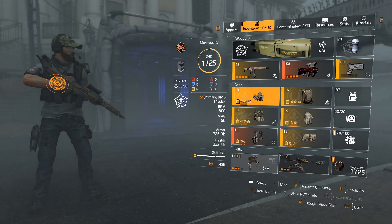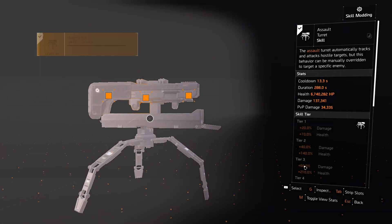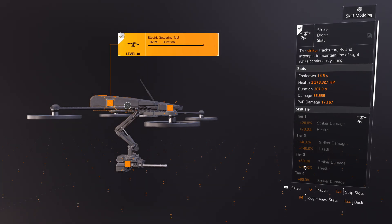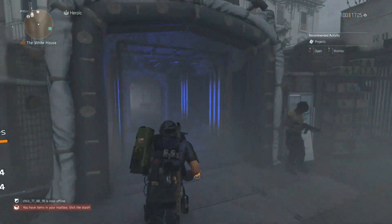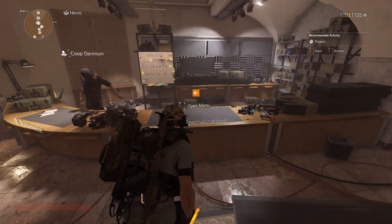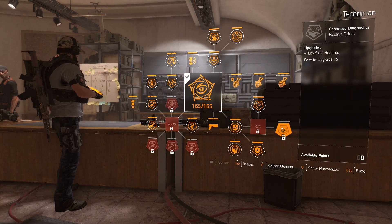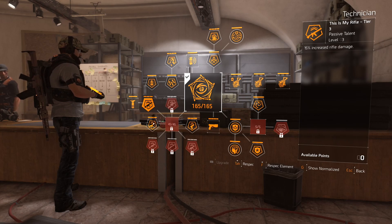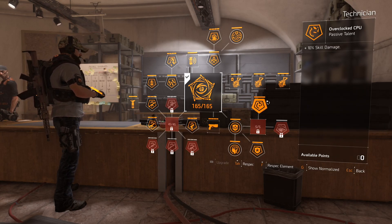For skills, we're going with the Assault Turret and Striker Drone. For skill mods: on the turret go health, damage in the middle, and skill haste on the far right; for the drone go duration, skill damage, and health. We're going with the Technician specialization. Make sure you have Overclock CPU selected, not Enhanced Diagnostics — Overclock CPU gives you another 10% skill damage. That's the damage node, which is what you really want. Everything else in the spec can be whatever; just make sure you have Overclock CPU.